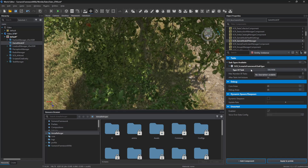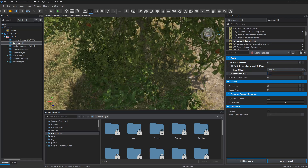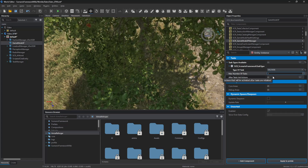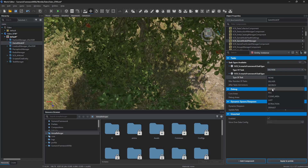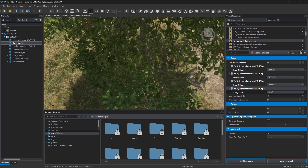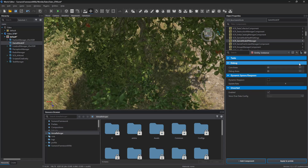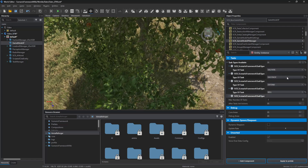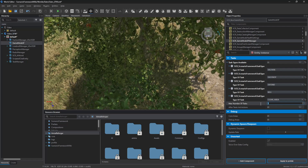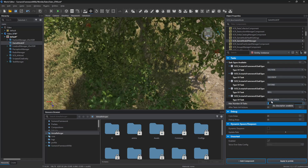This is for combat ops. In this example we use task deliver, which is basically the Intel task, and we say we want a max number of tasks to be three — it will give us three deliver tasks. And then if you add another task, let's add destroy, defend, and kill. So we're going to set up these five. What we told it is max number of tasks of three, so it's going to randomly select three out of these five tasks every time you start your scenario. And that's what that does.